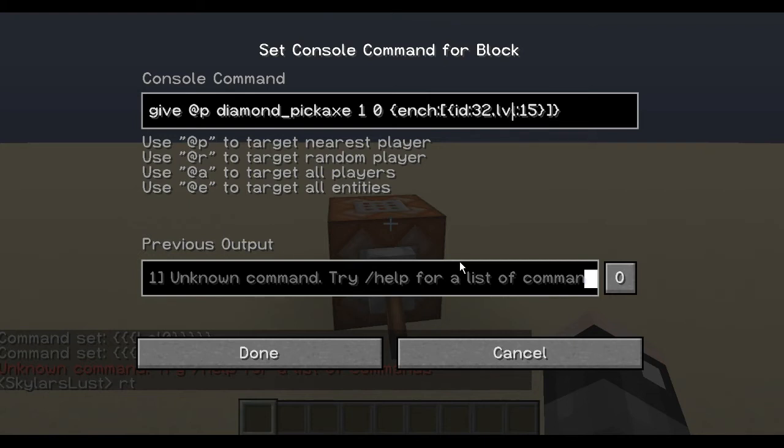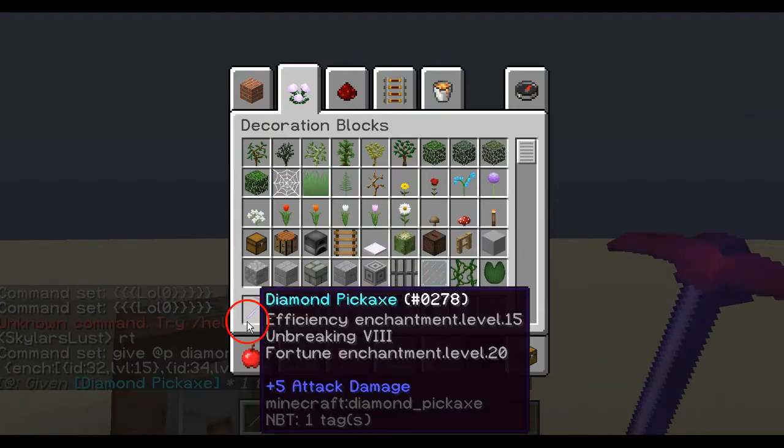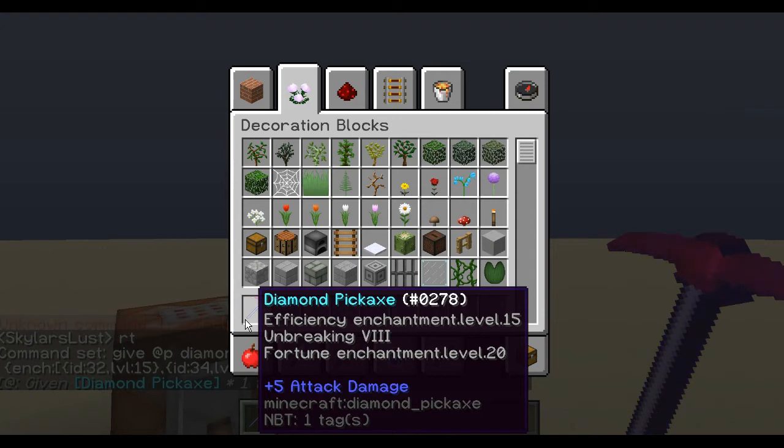Let's do efficiency level 15 and end it. For a new enchantment line, add a comma right after the curly bracket, right before the normal bracket. Then add the next enchantment: ID 34, level 8 — that's Unbreaking. Then ID 35, level 20 — Fortune. Done! The pattern is: curly, normal, curly on each end. Look at our pickaxe: Efficiency 15, Unbreaking 8, Fortune 20!